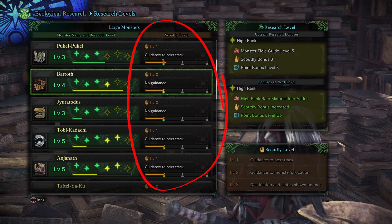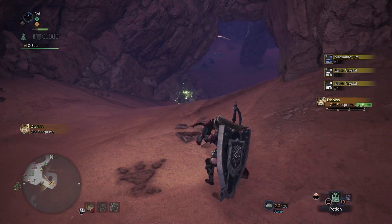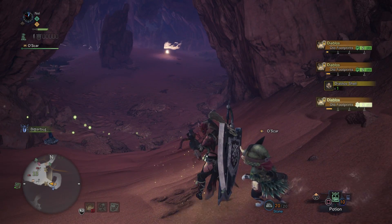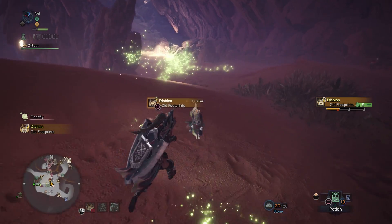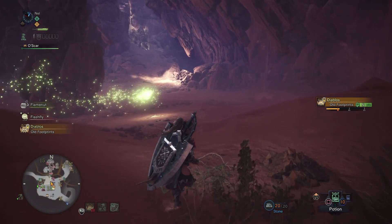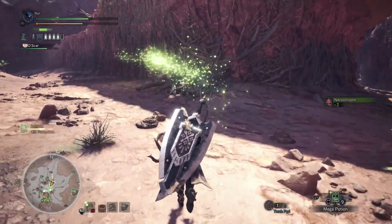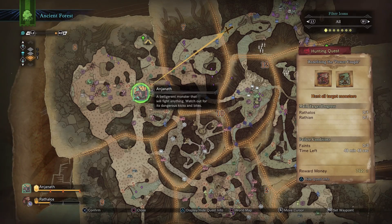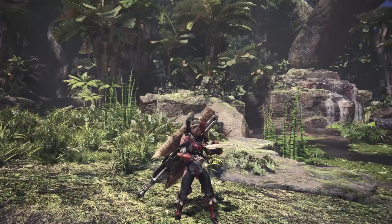Your scout fly level is tied to your research level, but it's not the exact same thing. Your scout fly level determines precisely how your scout flies will guide you to a new monster. At scout fly level zero, you'll have no guidance, so you'll just need to run around collecting traces until you've leveled up. Once you've gathered enough traces, you get scout fly level one, which gives you guidance to the next track of the monster. Scout fly level two gives you guidance to the monster's exact location. When you reach scout fly level three, the map also shows the monster's destination and additional information, like if they're close to death.